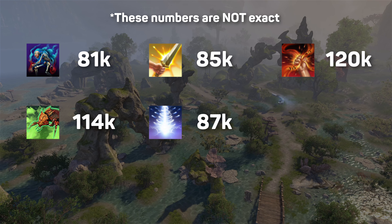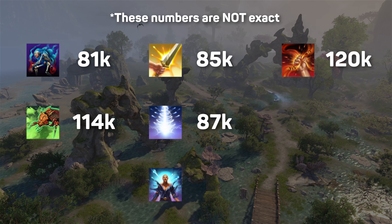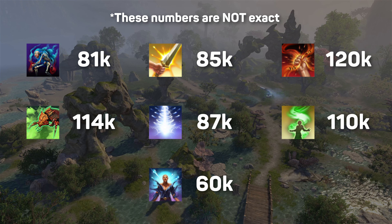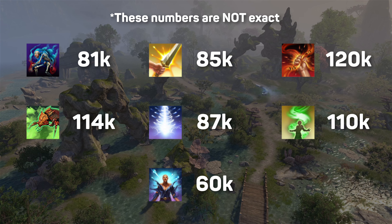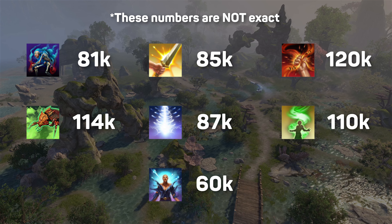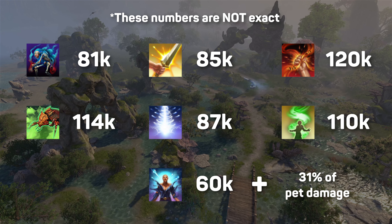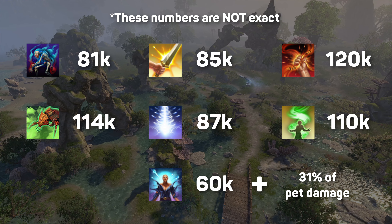And that's what a rotation is. Daedric Prey is tricky to measure. The ability itself only hits for 60k, which seems incredibly low compared to something like Power of the Light, which works in a similar way and hits 110k with the same setup — almost twice as much. But remember, Prey buffs our pets by 45%. So if you add up all the damage from the Scamp, the Twilight, the Atronach, and more of the Infernal, Daedric Prey is responsible for almost a third of that — assuming your Prey uptime is close to 100%, which it should be.